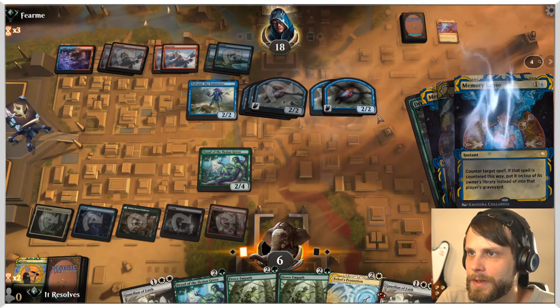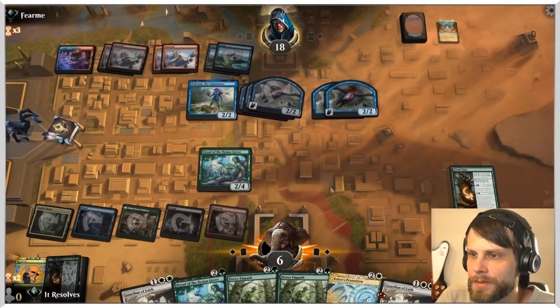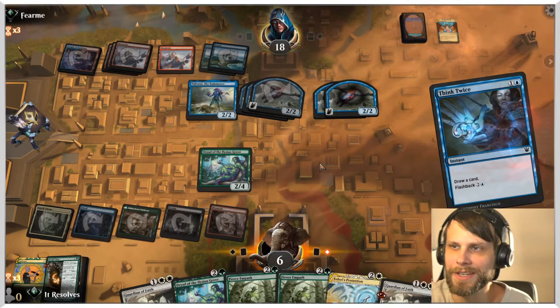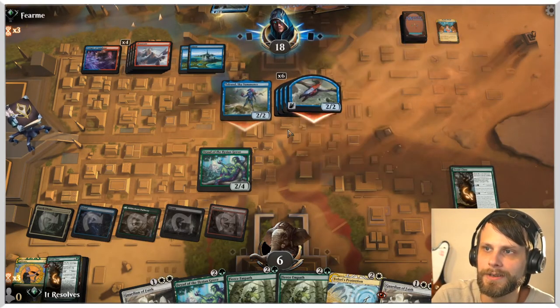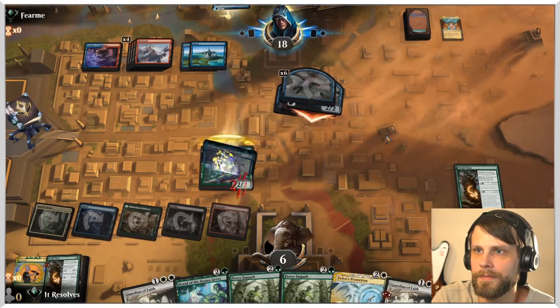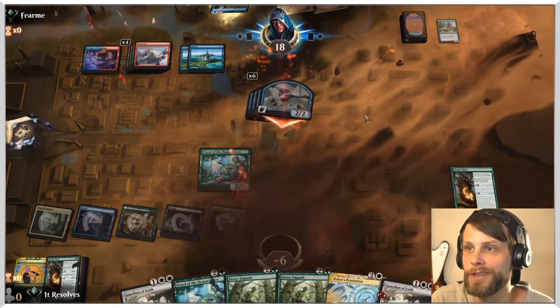They've got another Memory Lapse — so we're just dead, super dead. They attack in with everything. What an interesting deck Tolarian is — you wouldn't expect it to do super well in this meta because the turn it comes down a normal deck would be able to outpace or just kill it. Unfortunately we haven't been able to do that, but regardless the opponent won. Let's talk about this deck.